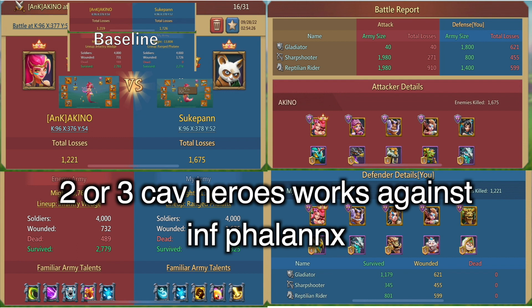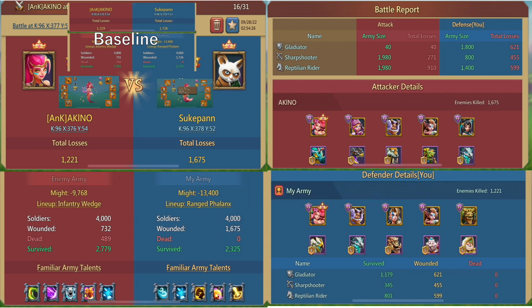You can also take that as: if the opponent's ranged is thin like paper, four ranged heroes are not necessary. Indeed, if the opponent uses imp phalanx, two or three cav heroes do work. But still, most people are inclined to take a 055 with ranged phalanx, and against a much stronger lead with a lot more ranged HP than you, four ranged heroes are still recommended.